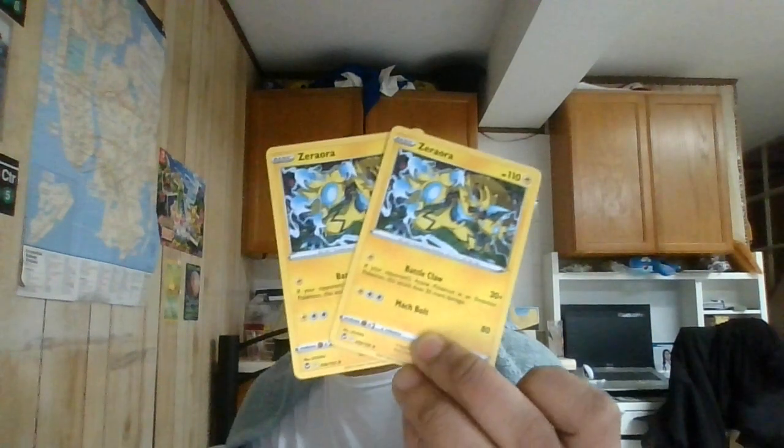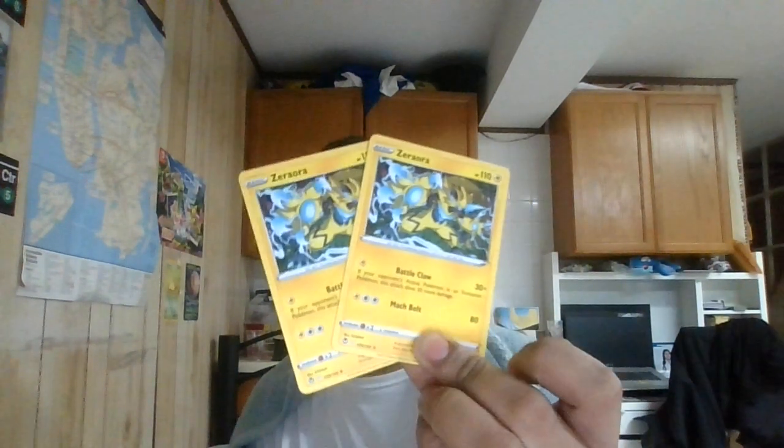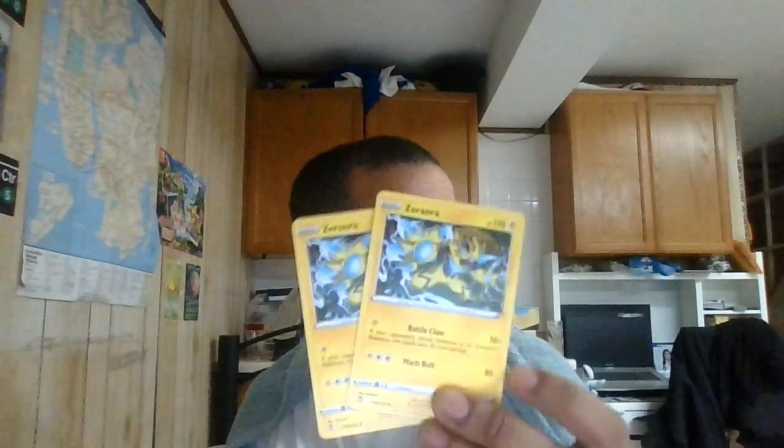This is a good pivot Pokemon — it's a 110 HP basic Lightning Pokemon. Its Battleclaw attack for Lightning is important for hitting the active. It does 30 plus 30 for 60 damage against evolution Pokemon. And its second attack for Lightning closes the gap. So you can switch out to it, use Electric Generator to attach energy, and then pivot to your attacker when it's ready. Very powerful.